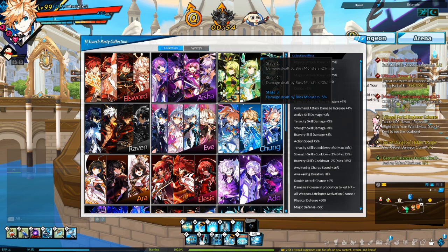If you register Centurion into the L-Surge party collection, you will get damage taken from boss monsters decreased: 2% for first job, 3% for third job, and 5% for master class.